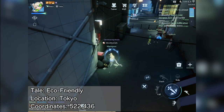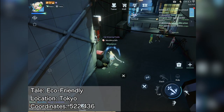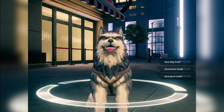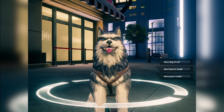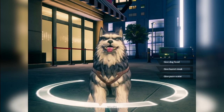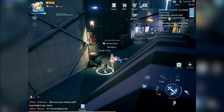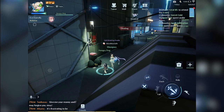For this next one, make sure you have some pure water from the vending machine first. Go to this location and repeatedly interact with the trashcan until a hungry dog appears. You can give any of the available options, but the easiest would be the pure water from the vending machine. Giving the dog any of the food or water will achieve the Eco-Friendly anecdote.